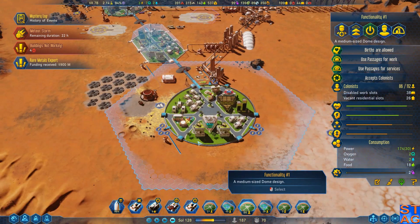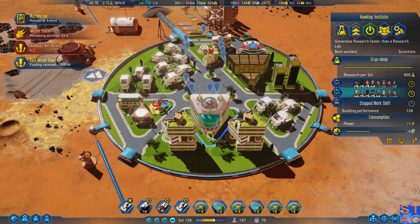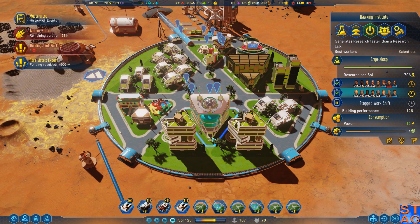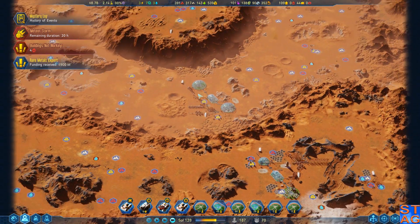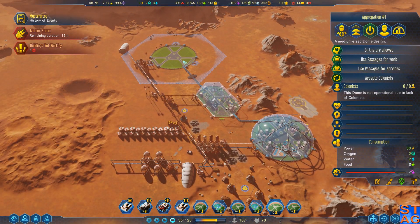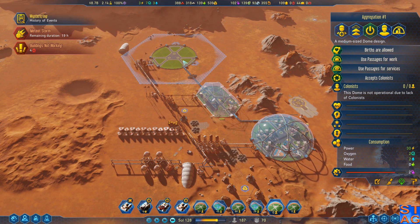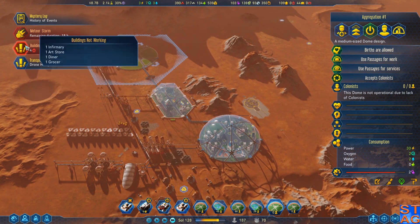Our Hawking lab is operational — we've got a ton of people working in there. The other dome, Aggregation, will have the Machine Parts Factory. We'll put the exact same stuff in there, and we'll probably put an Arcology in both of them.